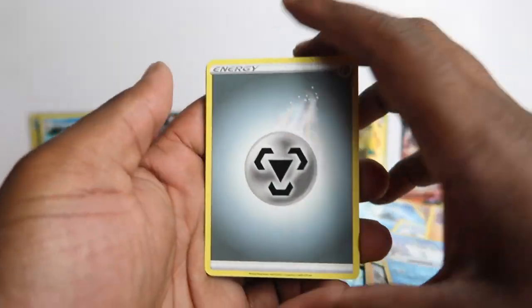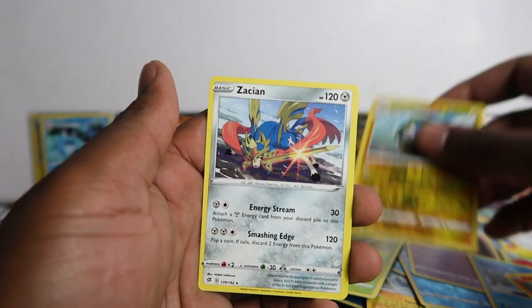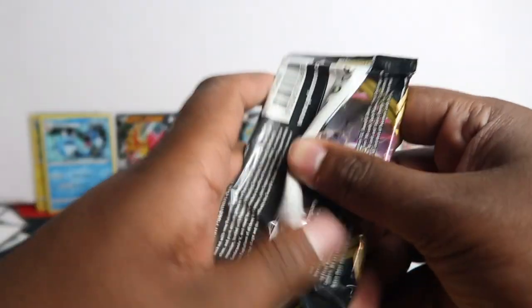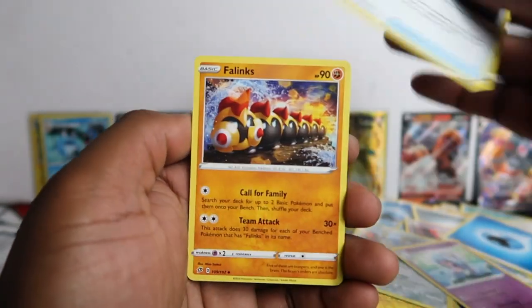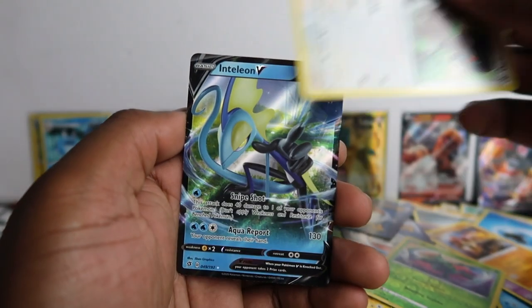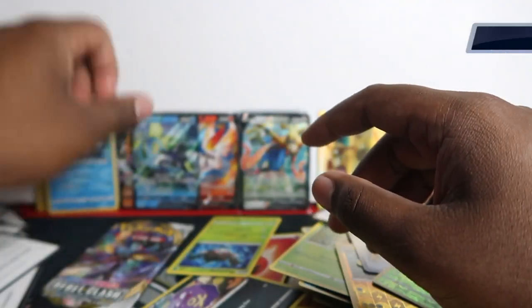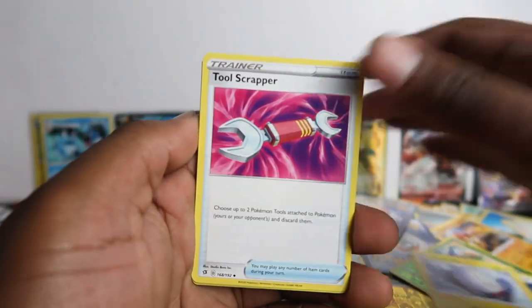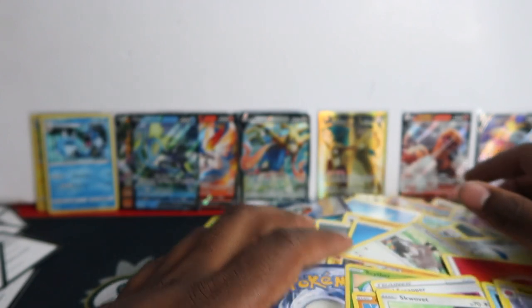Almost done here. Xatu, Lombre, Galarian Mr. Mime, Applin, Darumaka, Bouffalant, Vulpix, Phantump, Charjabug, and Zacian non-holo. I'll put them on my eBay — no one's really buying them. I need to keep the reverse holo in my collection. We did get something in this one — Inteleon V. Really cool card. A lot of V cards but nothing crazy. Durant, Electro Toolscreak, Farfetch'd, Qwilfish, Mr. Mime, Kadabra, Barbaracle, Timburr, and Alolan Exeggutor. Nothing there.